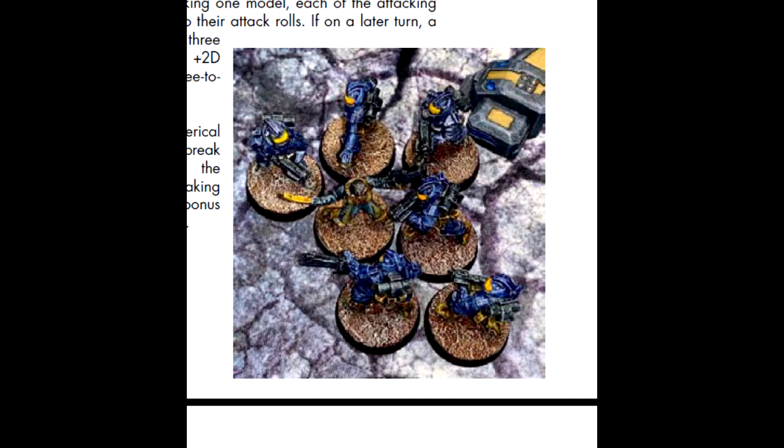Players may always pre-measure distances before, after, or during a model's move. Concerning facing, we assume all models can see 360 degrees around themselves — they are quite perceptive of their surroundings. Concerning difficult ground, muddy fields, shallow water, and uneven terrain can slow a model down. Models moving through areas designated as difficult ground have whatever portion of their movement that occurs in the difficult area counted at a reduced rate.